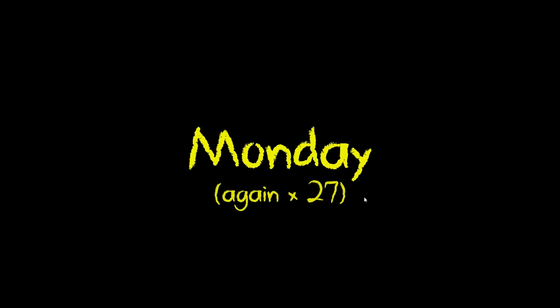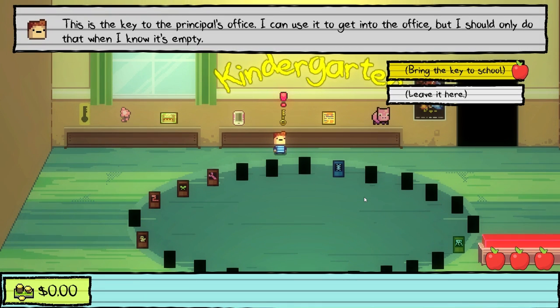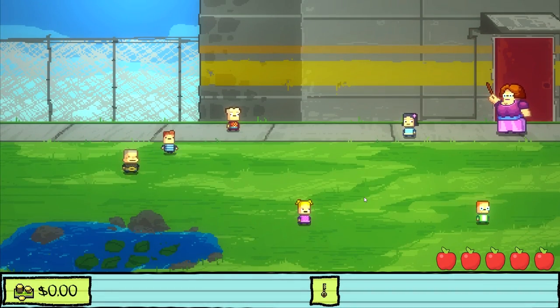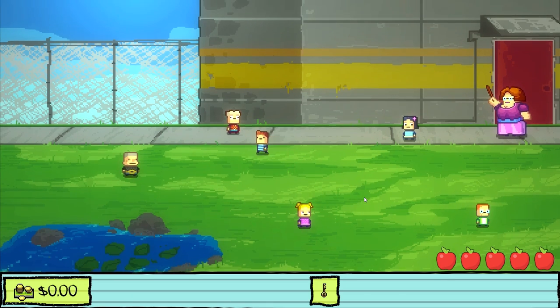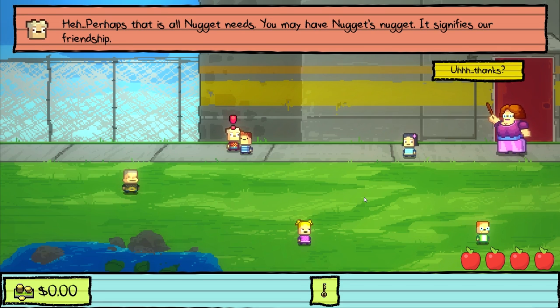We're sitting on $0.20 right now but we have unlocked every single secret item in the game. This is a key to the principal's office — I can use it to get in, but I should only do that when I know it's empty. We'll bring the key to school and fiddle around with that for the rest of the episode since we've only used up about half our time. This is mostly going to be a money farming day. We've got to figure out when we can get into the principal's office — maybe at lunch. I wonder if it's Lily's Quest that gets me in there.